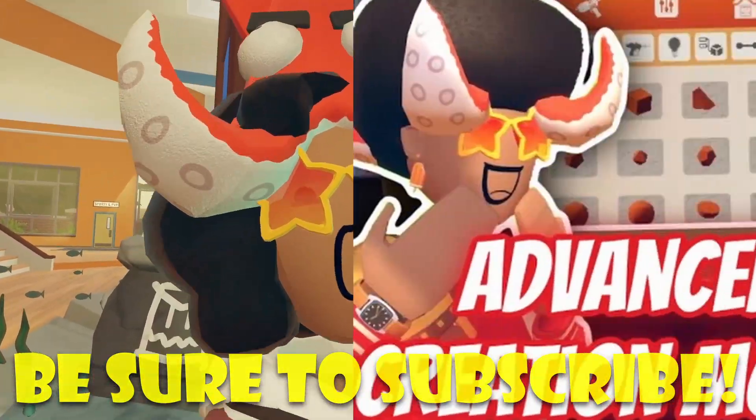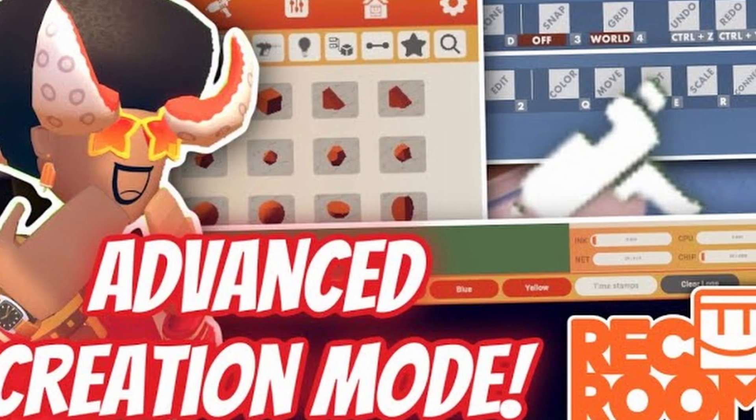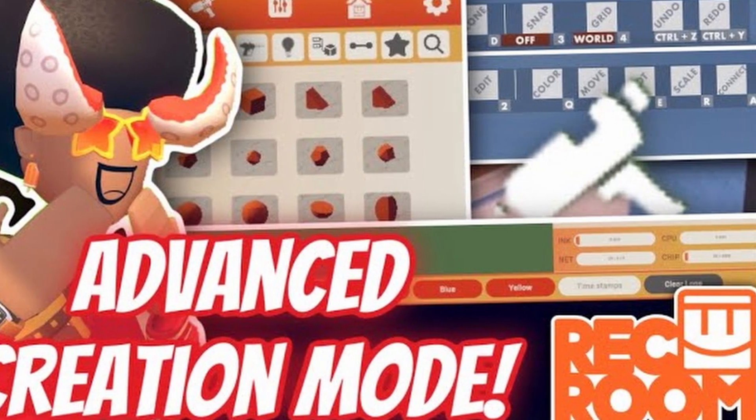They fixed a bug where Advanced Creation Mode menus would flicker when working with compound objects. Basically, Advanced Creation Mode has been out before and I've made a few videos about it already, but it seems like it's officially out to everyone now.